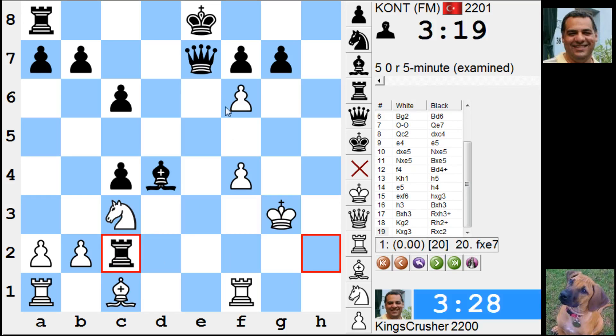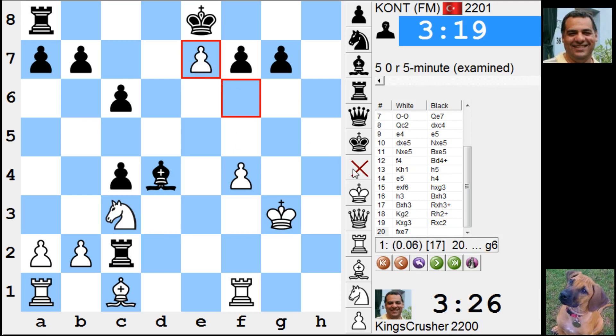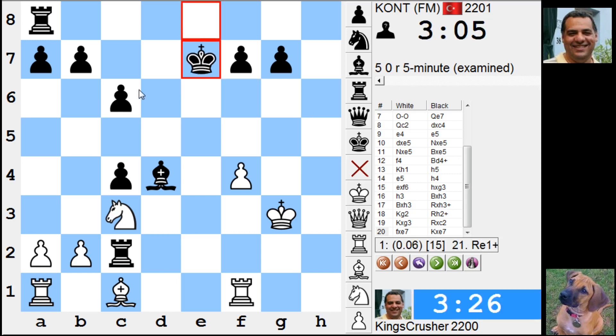Takes the queen, takes her — this position is equal. He's got a piece up but he's got loads of pawns. He takes this. How many pawns has he got? Four, five, six — he's got three pawns for the piece. It's slightly better for white.